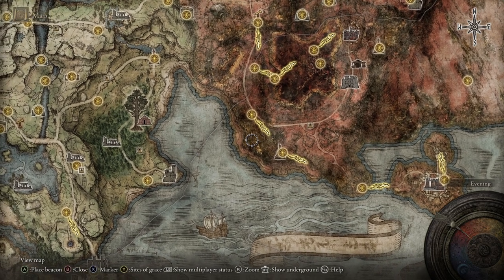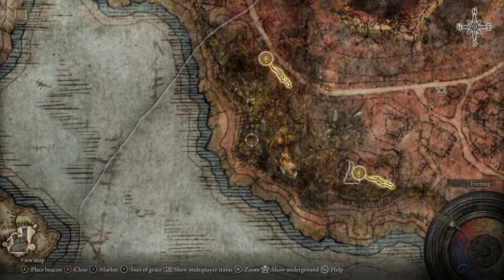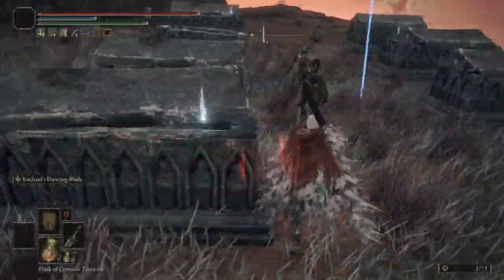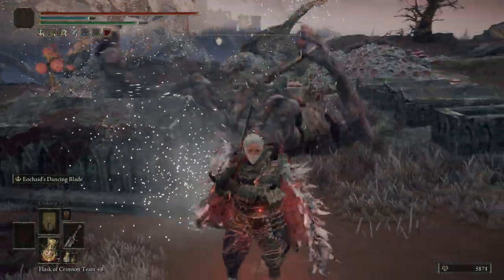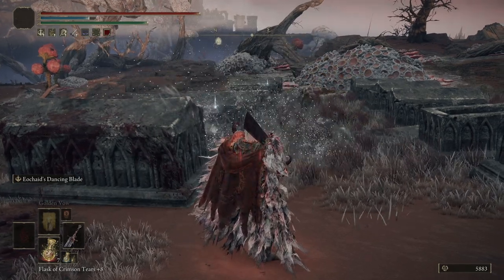Now we're going to the Cathedral of Dragon Communion. From there, you just want to set your waypoint in this general direction, and there's going to be a bunch of graves. There's going to be a lot of enemies, and you're going to want to kill each and every single one of them, because one of them is going to spawn a giant. After you kill the giant, that is going to drop your next Larval Tear.